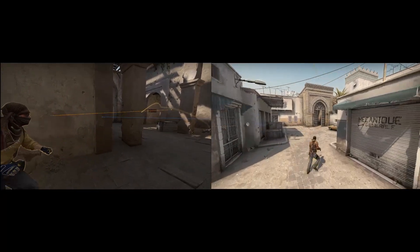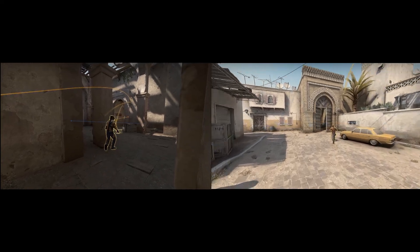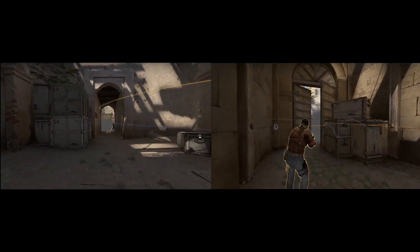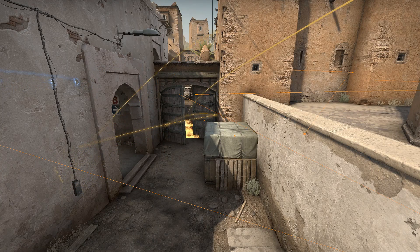Nard here showing a G2 dust2 fake B split. At their start, G2 run a default. They throw nades long A as well as B tunnels to show presence and to keep the CTs honest. Then the standard mid nades come out, which is a door-mauling flash just across the xbox.